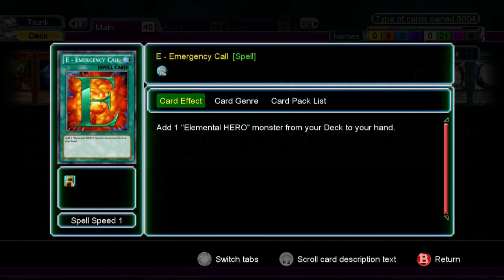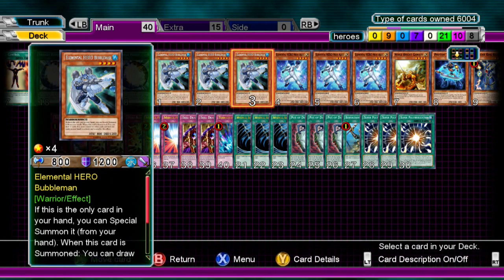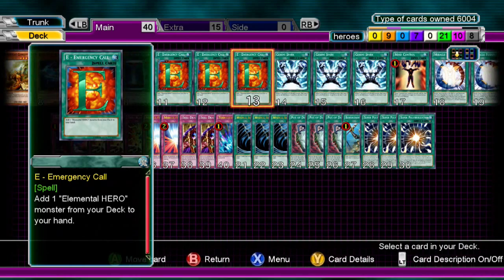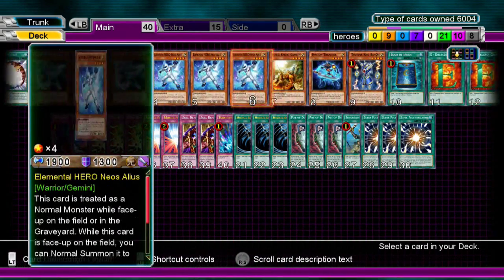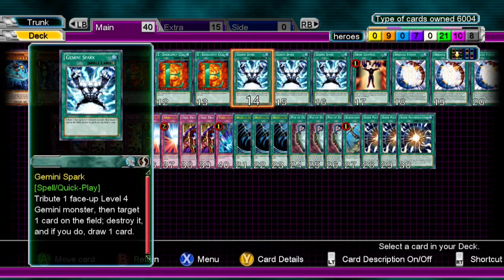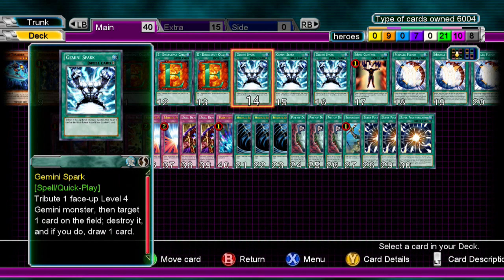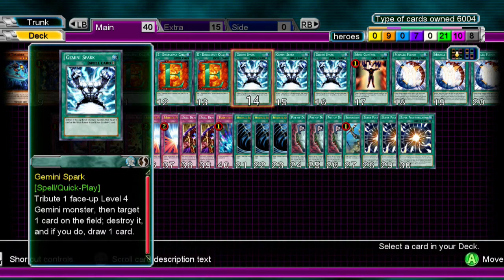Next up is 3 E-Call. You add an Elemental Hero to your hand. I would definitely add one Alias at least, and then add a Bubble Man. If you have two Bubble Man in hand, it becomes a problem because you can't special summon it then, so keep that in mind. Next up, we have three Gemini Sparks, which is pretty nice. What you would do is if Alias is getting destroyed by battle, you activate Gemini Spark as a quick play and destroy whatever card you're targeting, or the back row your opponent has — you destroy a card and draw a card. With Elemental Heroes without Stratos, it's definitely important to get more draw engine in there.